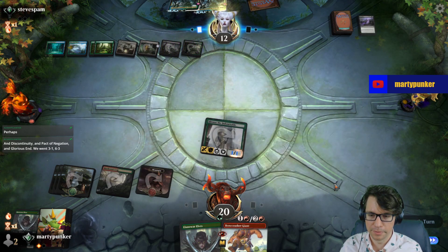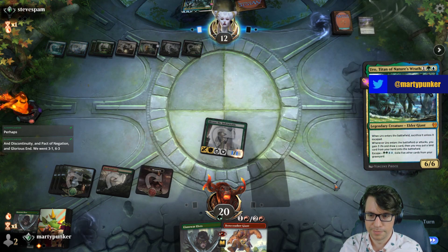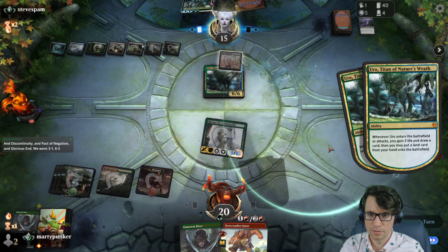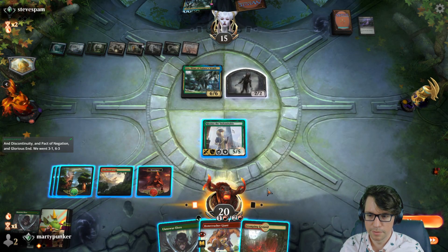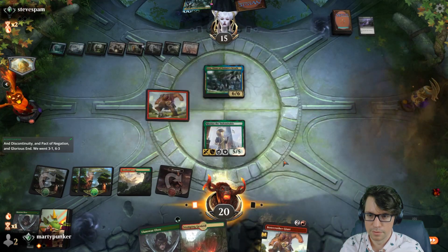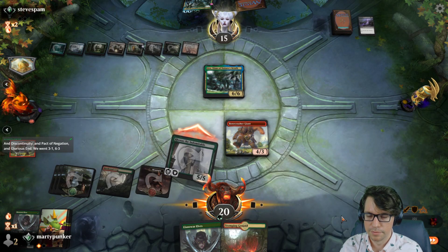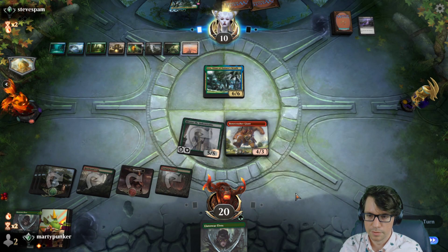Languche! Oh no — they Languched into an Uro. That could be the GGs. How many cards are in here? Four. This has Death Touch, notably. Lands make 2/2s.